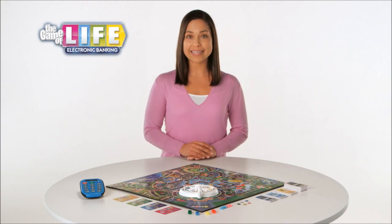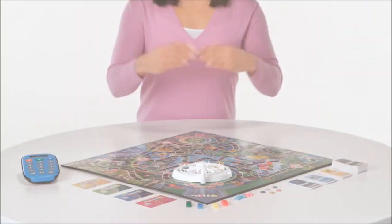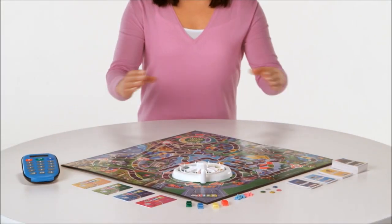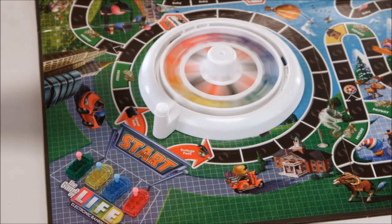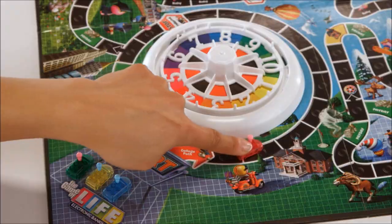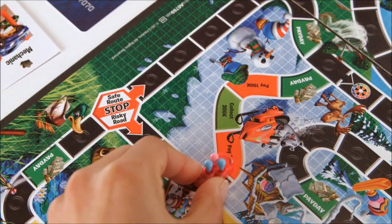It's the Game of Life Electronic Banking Edition from Hasbro. Now you can add a modern twist to the classic game with the Easy Play Electronic Banking Unit. Spin the spinner and move your car around the game board. Will you choose the safe route or the risky road?